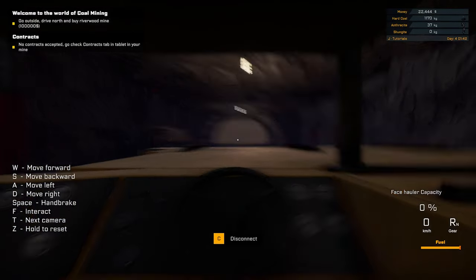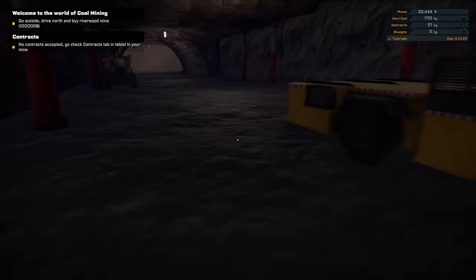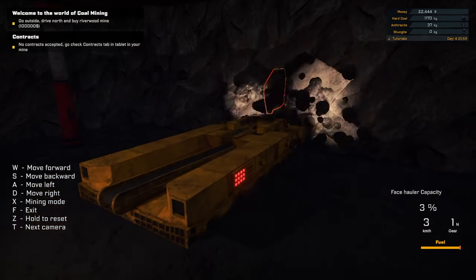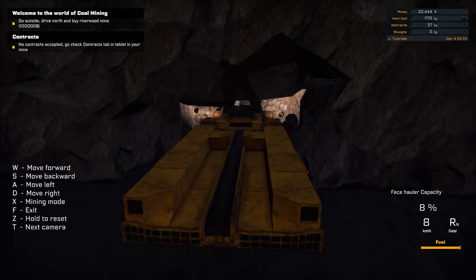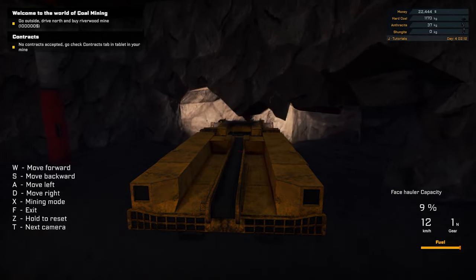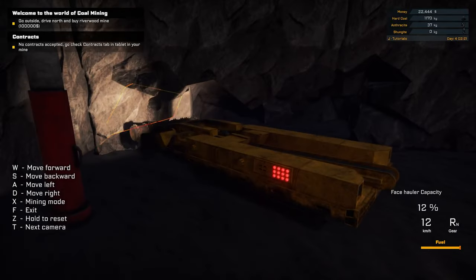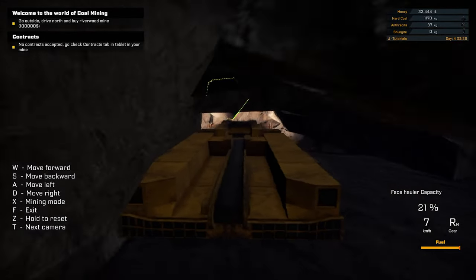Connect. Let's leave it running. Go outside, drive north to Riverwood Mine for $100,000. Well, I haven't even used this machine yet - let me do some mining, shall we? Let's fill the capacity. It's a continuous miner, which is good, but we can't go up or down, we can only go straight.